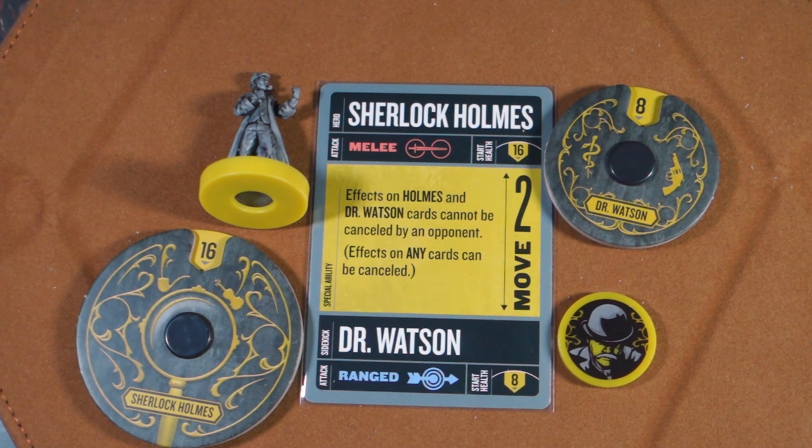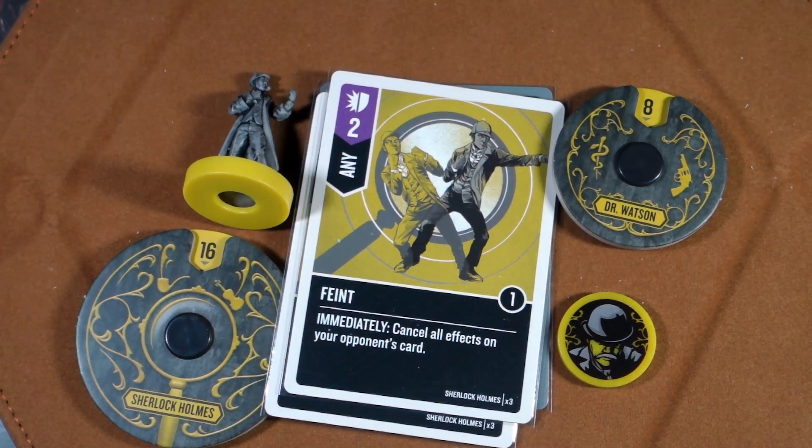With Sherlock, knowledge is power. Through pretty much the majority of his cards, this is definitely a thinky kind of character — he needs to know everything, and then he's going to fight and manipulate the board based off of that knowledge. Right here in the center, the effect states that Holmes and Dr. Watson cards cannot be cancelled by an opponent. Cards that say 'any,' however, can be cancelled.